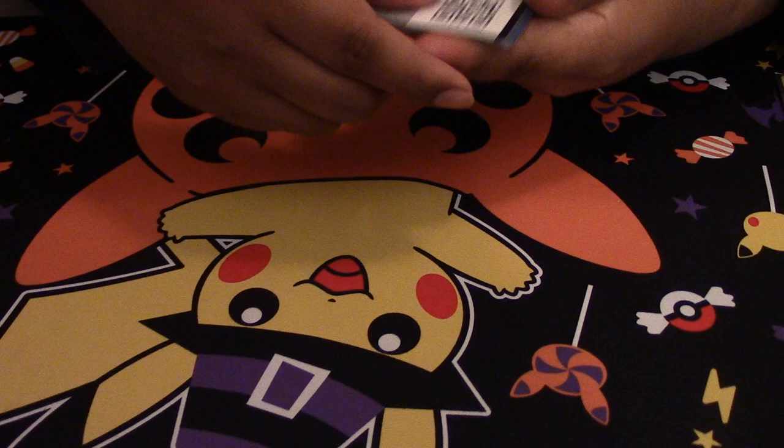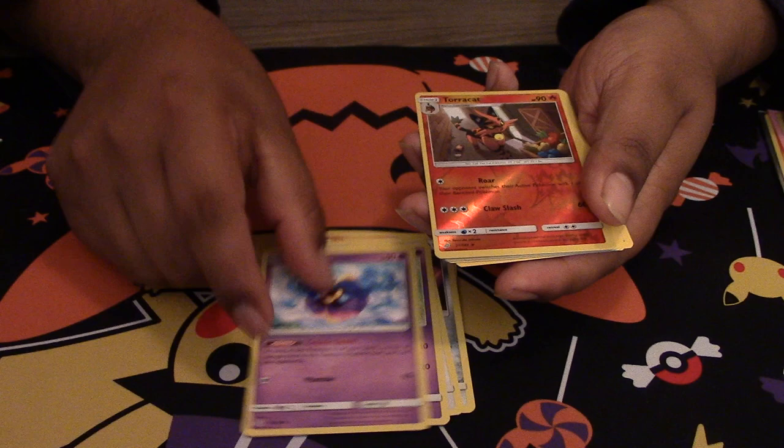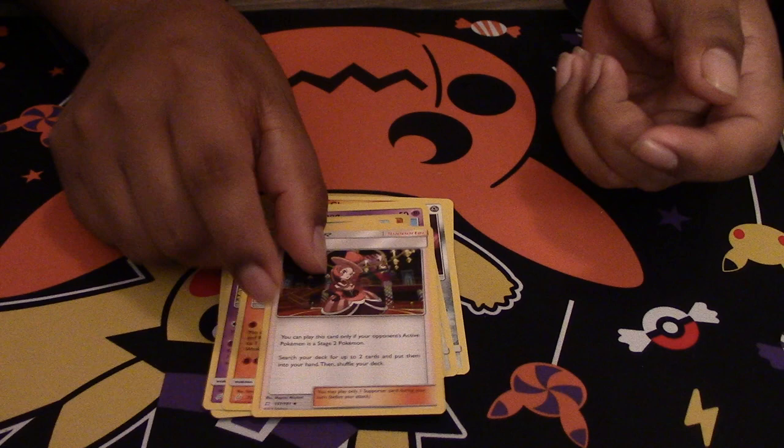We got another pack. Here's a code. We got Charmander, Honedge, Pidgeotto, Nidoran Male, Cosmog, a Reverse Holo of the Torracat, a Lapras, a Jynx, a Sneasel — oh, another useful card. I was looking forward to that — and a Dana.